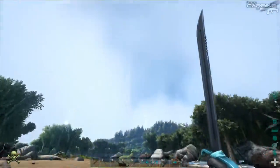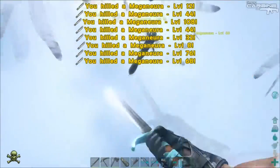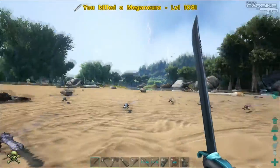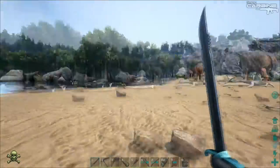Now, as soon as they start attacking you, just crouch. And they'll have a really hard time hitting you, and then you can just swing your sword, or your pike works as well. Your pike's actually a little bit better because it has better AoE, but I'm just using my sword because it's an amazing sword.